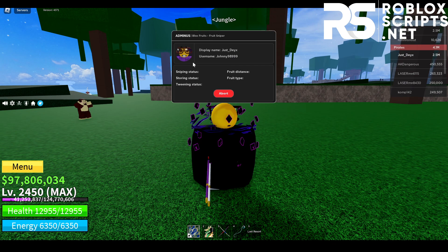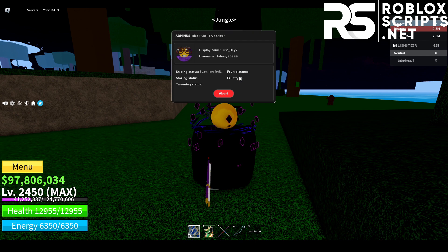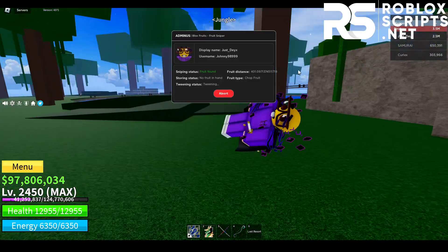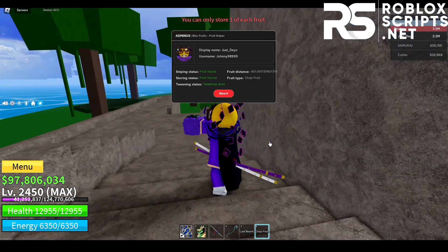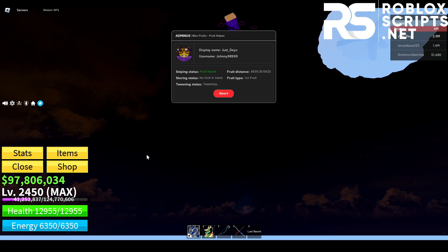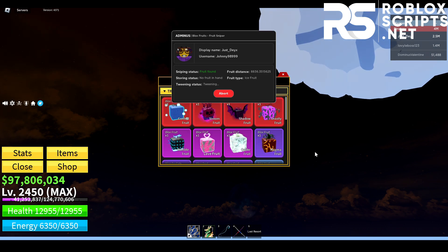You can see your display name or username as well. It will keep trying to find fruits over and over. As you can see right here — no fruit found — it will teleport you to another server. And if it doesn't find any fruit, you'll be teleported just like that. Now we've actually found a fruit right here, which is called the Chop Fruit. It's actually pretty close. Once it stores the fruit, you can rejoin another server. We've just found our second fruit.